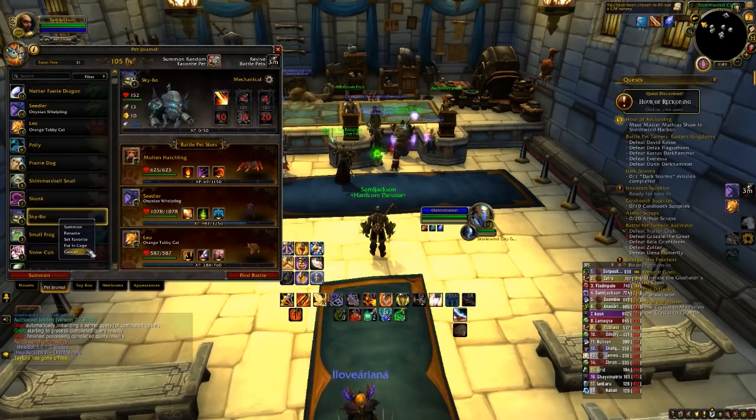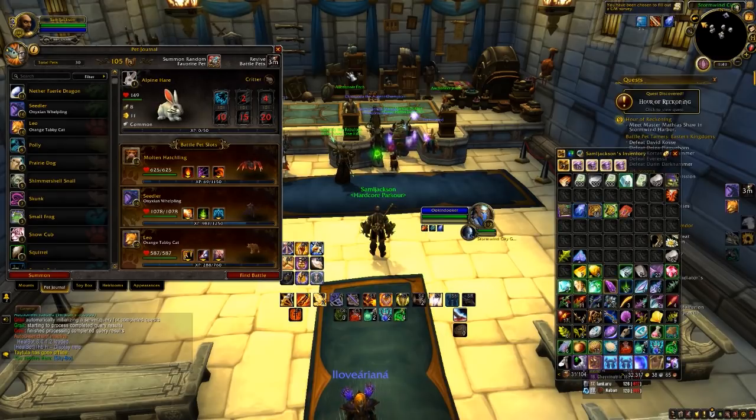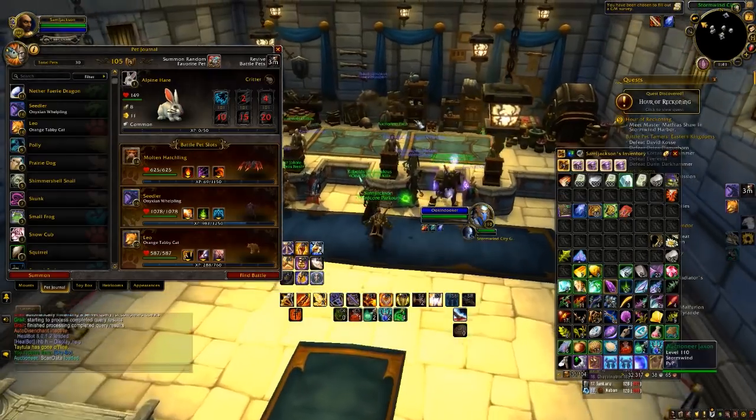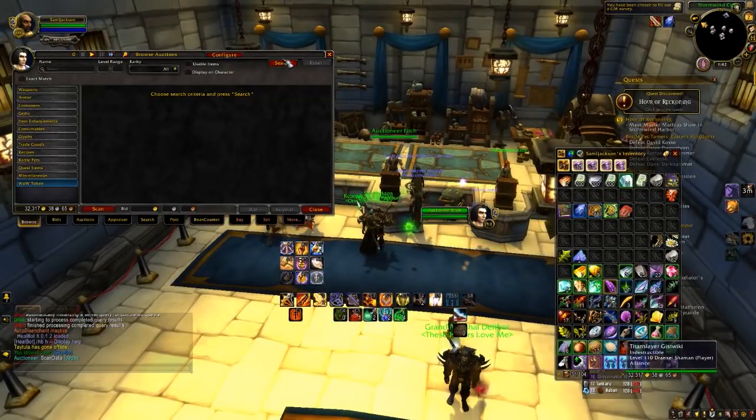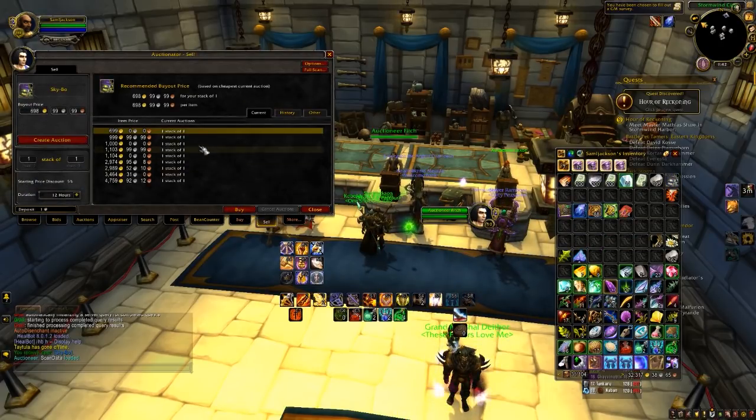And you just want to put it in a cage. And then here it is. Let's go to the auction house. Sell it. Oh man, people are selling way cheaper. Yeah, they sell it cheaper on this realm.